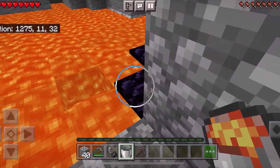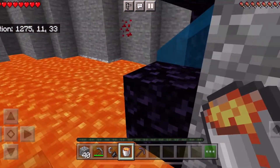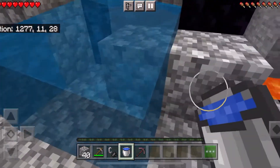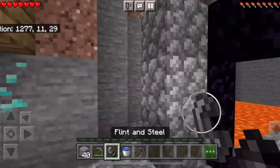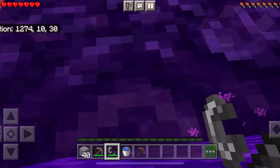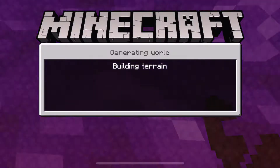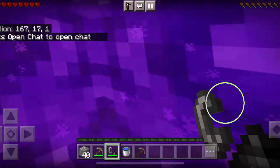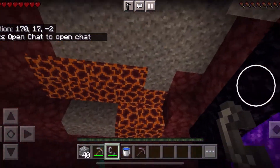Go to the other side and do the same thing. Once done, remove the water, get the flint and steel, light the portal, and this will take us straight to the nether. Wait for it to load. And voila — how to make a nether portal without mining the obsidian.